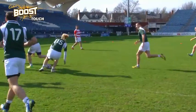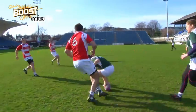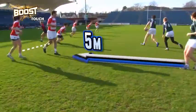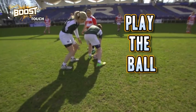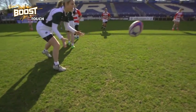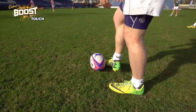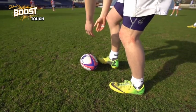A touch occurs when an attacker with the ball comes into contact with a defender. When a touch is made, two things happen: the defending team must retreat five metres, and the attacking team must play the ball by rolling it between their legs to a teammate who picks up the ball and continues to play. To start the game, a tap kick is taken, which occurs simply by tapping the ball with your foot. Then the fun starts.